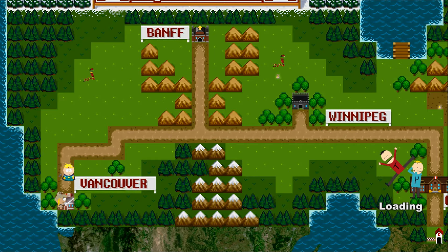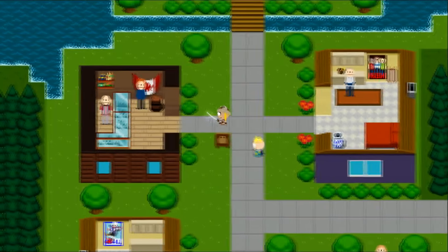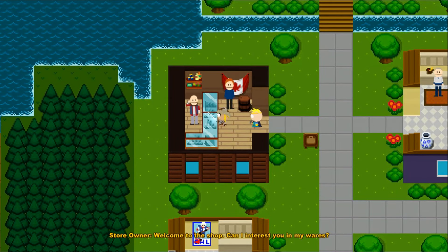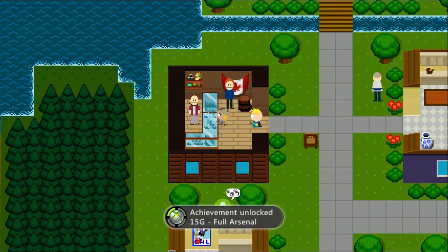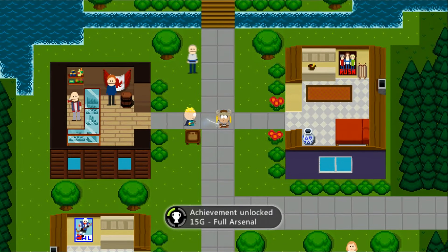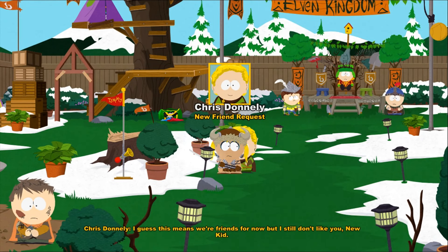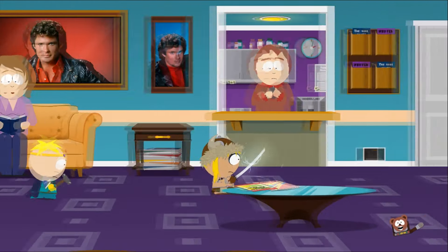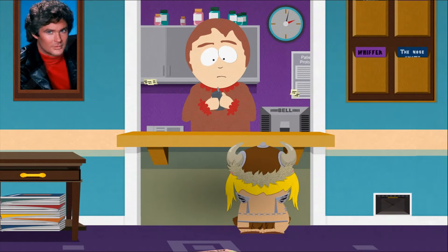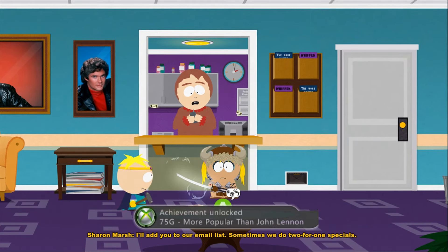We go back to Canada to grind and eventually get our final achievement. The music in Canada — you have no idea how annoying it is after a while. Clothes Hall is unlocked, leaving only a few achievements left: our missing friends and the fart achievement. One missing friend is Chris Donnie, and the friend I was missing this whole time is Stan's mother. To get her I need to purchase something, so I purchase it, get a friend, and unlock the 'More Popular Than John Lennon' achievement. With that, the Stick of Truth is complete.